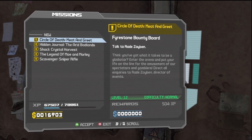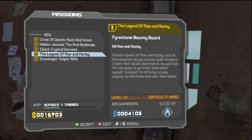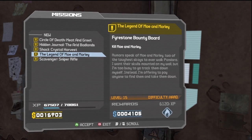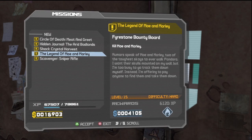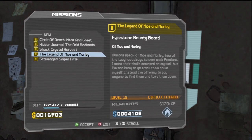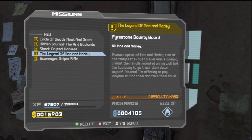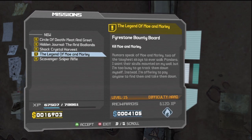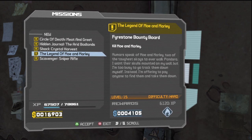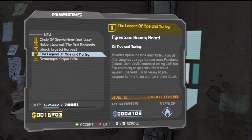Circle of Death — that sounds appetizing. That mission is the devil. I hate that mission. I had to be at level 16. I got level 15, managed to kill one of them. I can't remember if it was Moe or Marley. Then I got level 16 and had a super awesome shotgun, which I immediately equipped and just pwned the last one. I think it was Marley I killed first. Anyway, I won't spoil it.